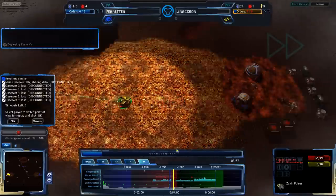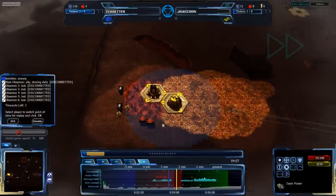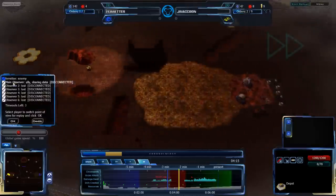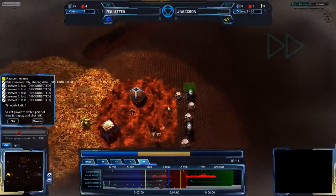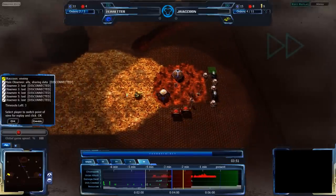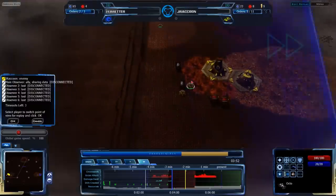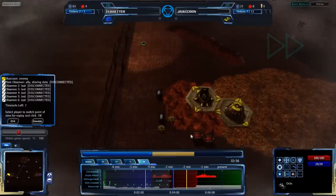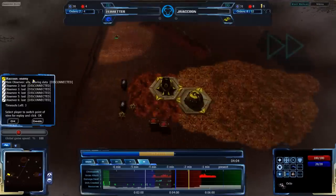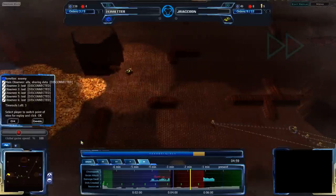Octopods beat Zion Pulsars one-on-one regardless. With the Reef healing it, it's not going to be a problem at all. J-Raccoon's all-in is starting to flounder. Farreter is managing to defend and will likely be building up more economy from here, probably getting tech to deal with what's going on. And throwing the Octo into the back to take care of the two RPs that J-Raccoon has set up would be a really, really good idea.